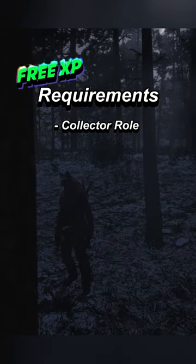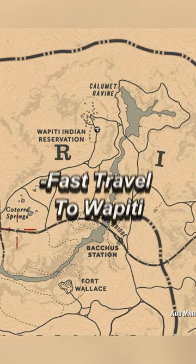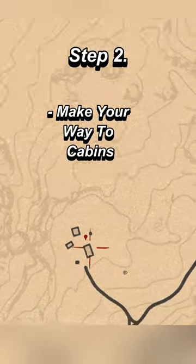The easiest money and XP glitch right now — to get up here, use the Wapiti fast travel. When you get up there, come over here.